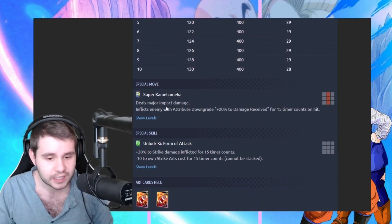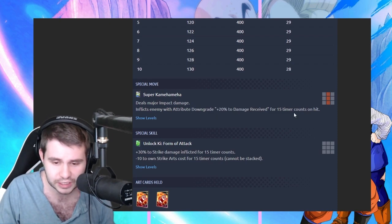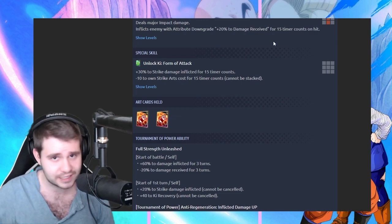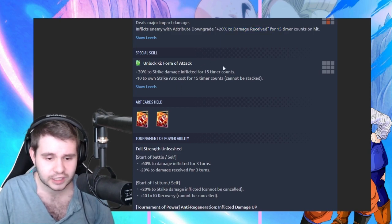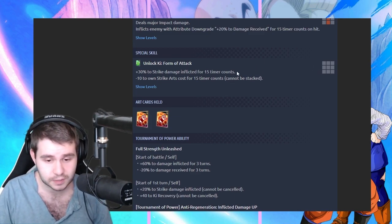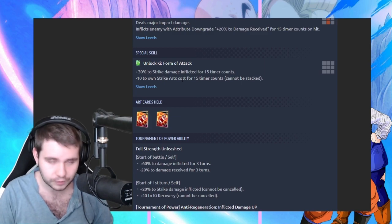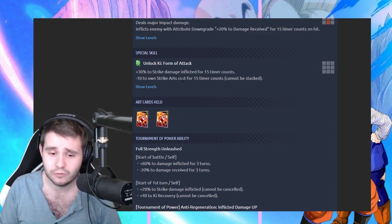Let's take a look at Super Kamehameha Wave — deals major impact damage, inflicts enemy with attribute downgrade plus 20% to damage received. Not very relevant, but it could be relevant if you can get them in another combo. And then unlock key form of attack, plus 30% to strike damage inflicted for 15 timer counts. This part is stackable, and minus 10% to strike arts costs for 15 timer counts cannot be stacked — kind of obvious why they don't want you to have a card cost of zero.